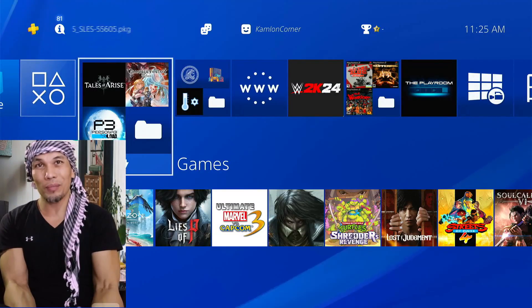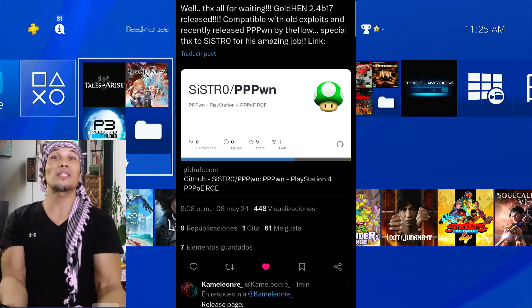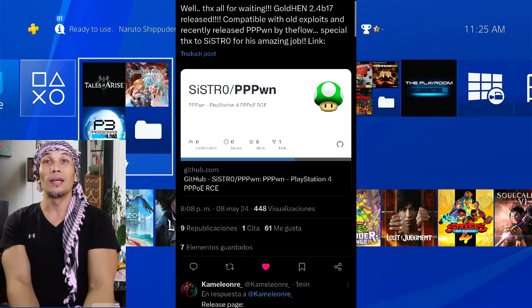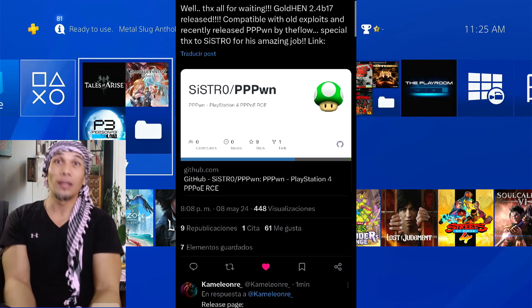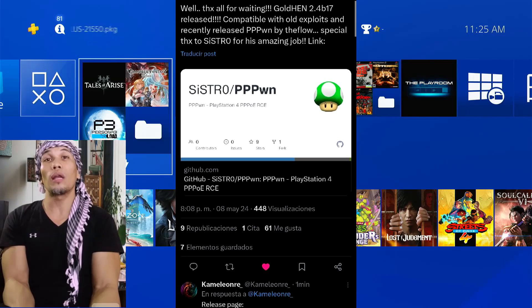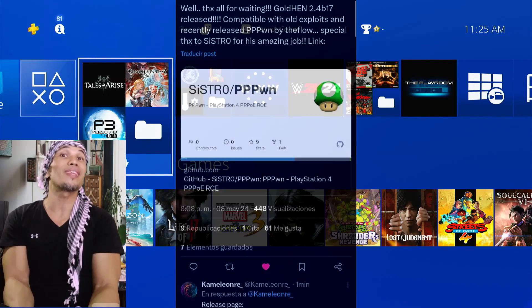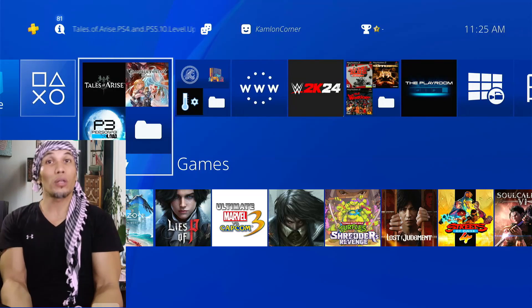Hello, what's up? Ali here, and a great day for us today because Sistro has finally completed the GoldHen and they have already released the newest GoldHen which will work on all versions of jailbreak, including the latest jailbreak up to 11.0. So what are the features?